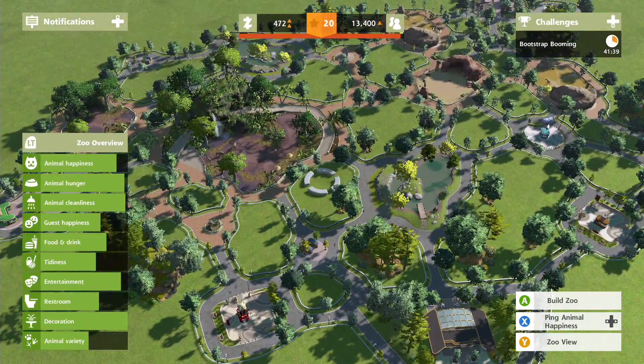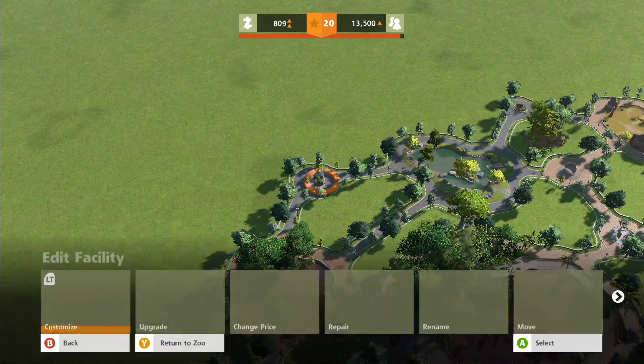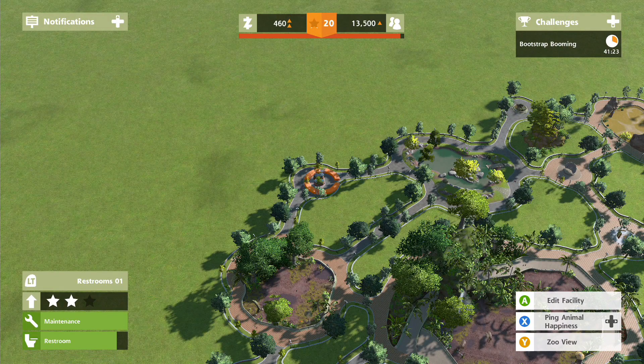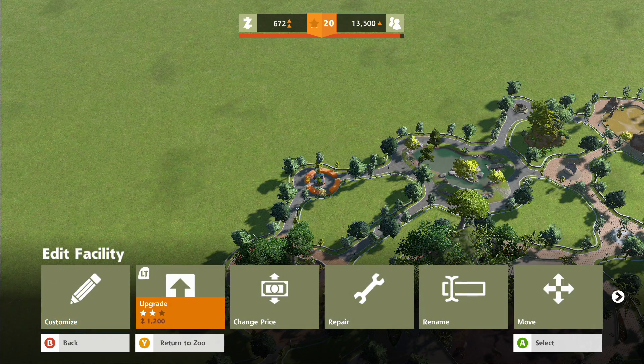Doing great overall, which is good! Restrooms are still complaining - does upgrading them help? 600 okay, upgrade. I imagine it would help. How much for the final grade? 1200 to upgrade some bogs - you just wouldn't believe it. 1200, come on.